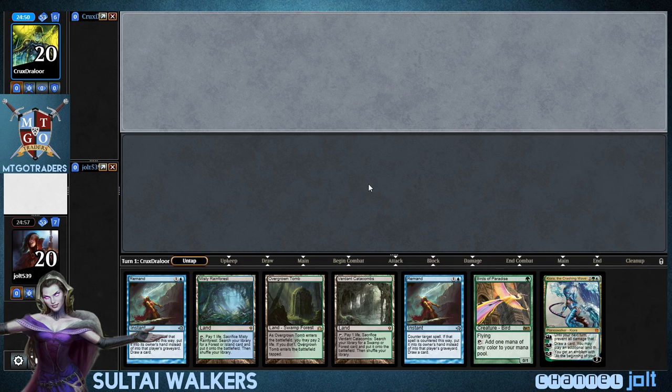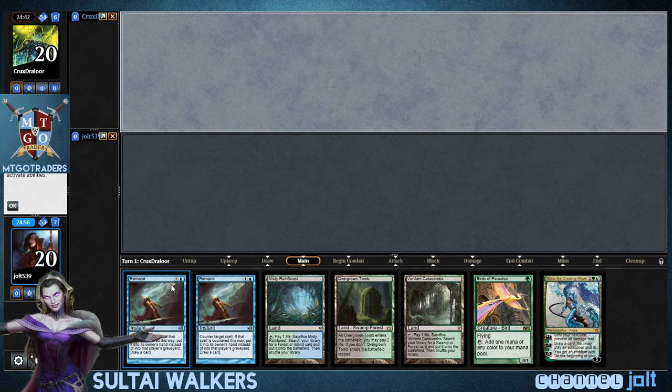Birds of Paradise is just such — you always want Birds of Paradise in your opening hand. Really helps you get some of those Planeswalkers out pretty cheap. And I like the double Remand too, depending on what we're up against.